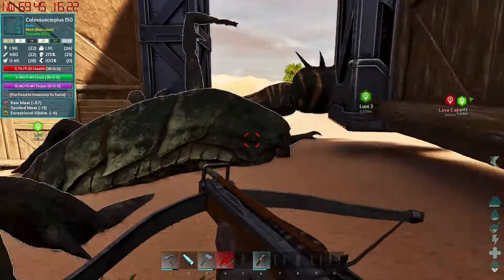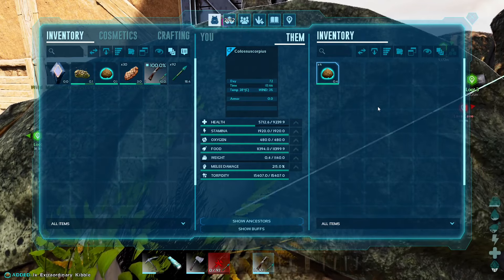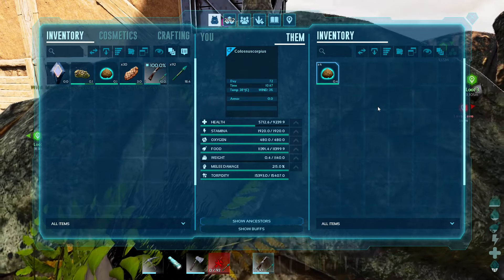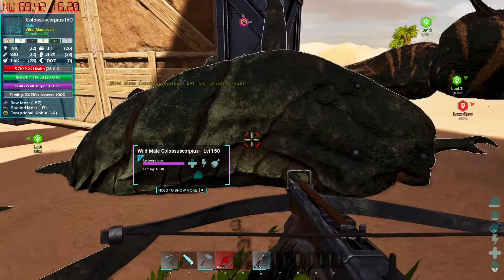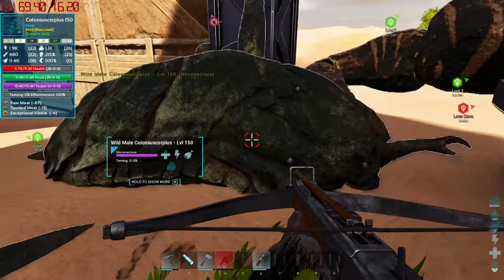It's out — that took quite a while, and it's glitching into the floor. Let's see how fast the torpor drains. Why did I make five kibble? It only needs four. Food goes down — that's a tough one to say. This is on five times taming speed, so expect about 20 kibble for a level 150 — similar to a rex.